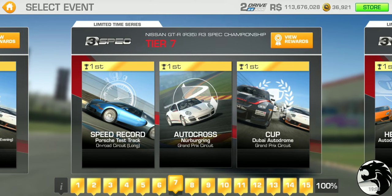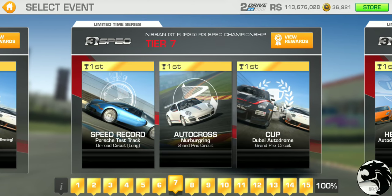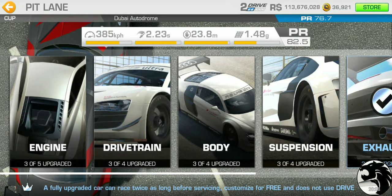Tier 7 (50% milestone) has speed record at Porsche test track long road circuit, autocross at Nürburgring Grand Prix — a lengthy autocross — and a cup at Dubai Grand Prix, two laps, PR requirement 76.7. Tiers 1 and 7 mirror each other with autocross/speed record and cup combinations. Once a tier is unlocked, you can shuffle the event order as you prefer.